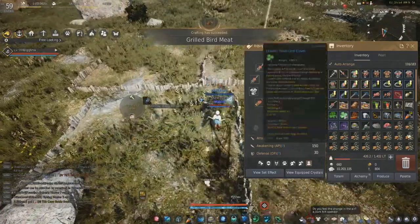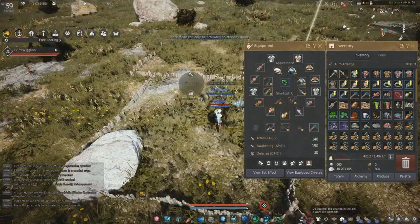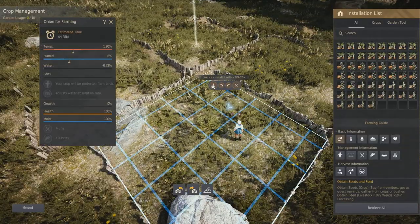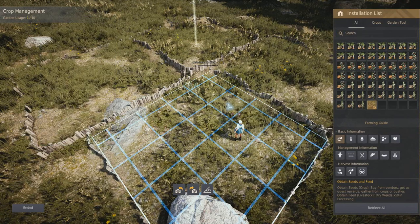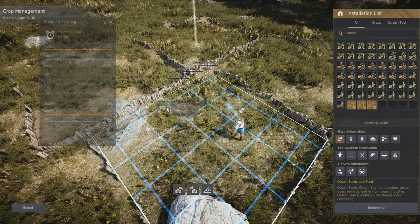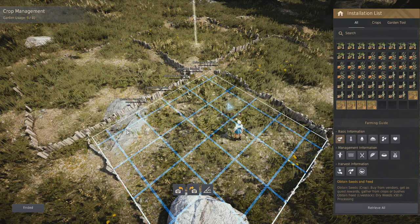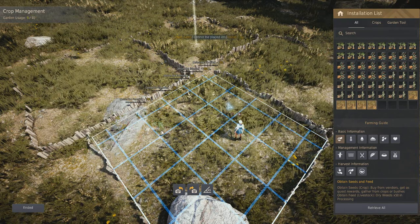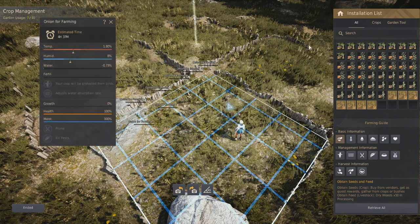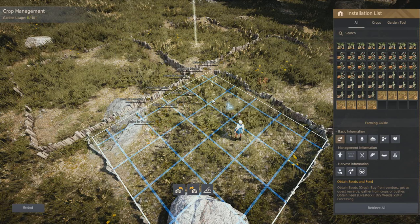Once I've grabbed the seeds I place them across the farms. I haven't really figured out what split of seeds I need, so I don't know how many hot peppers versus onions I need. I'm just going to wing it, place a load down, and figure out over the next few days what I'm getting loads of and how much I actually need. I probably should have sat down and done the math first, but I'm trying not to overthink it and just have a bit of fun starting things back up.